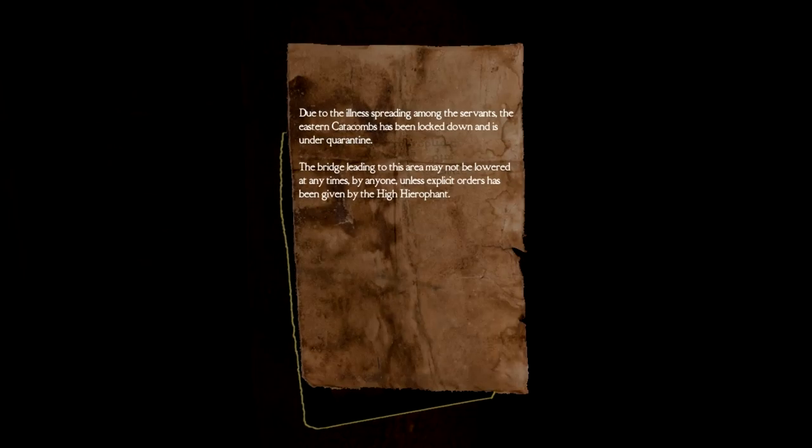Okay, that's where I came from. When you get four-way intersections like this it's very easy to get mixed up. 'Due to the illness spreading among the servants, the eastern catacombs have been locked down and are under quarantine. The bridge leading to this area may not be lowered at any times by anyone unless explicit orders have been given by the high hierophant.' They got some plurals going on when it doesn't seem necessary — maybe it's a translation.